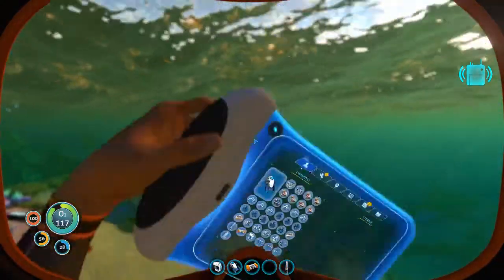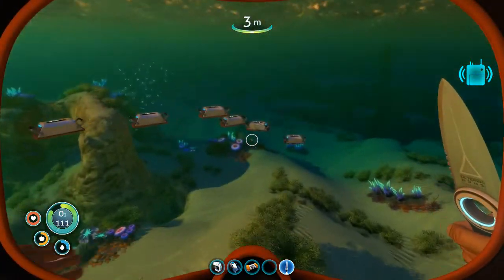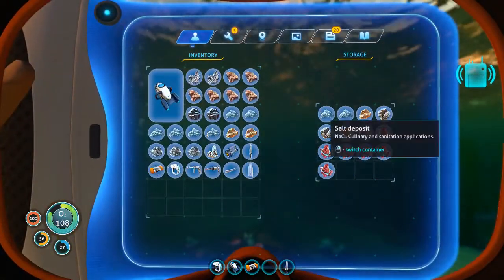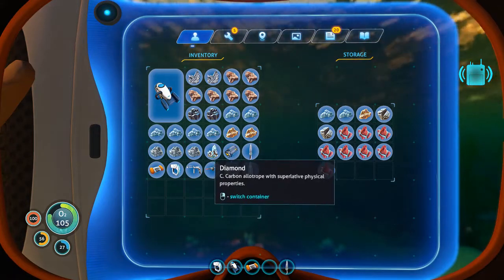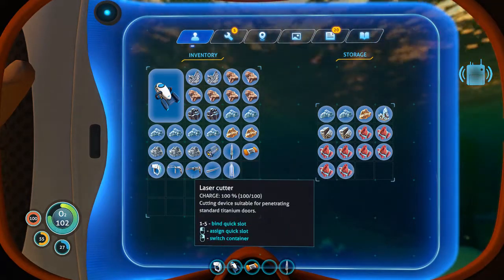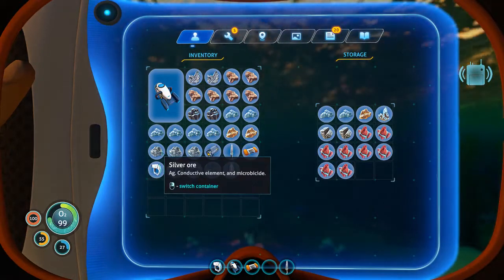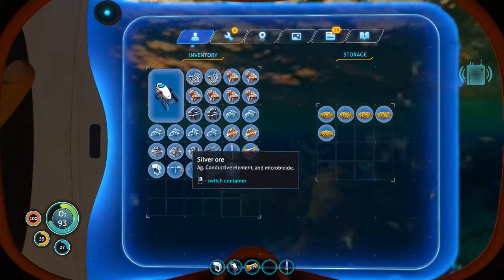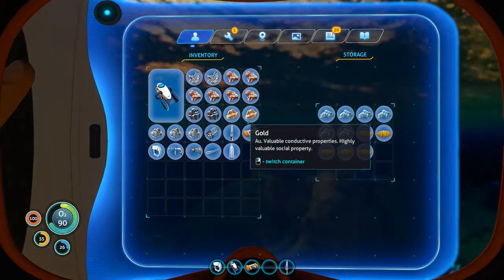So we'll quickly empty the inventory — shouldn't take too long. I'm not sure if I need any of this titanium, but I can come back for it. We need the second lead. We could make one for salt. Oh, it only takes two — I thought it took three. Well, we have an extra diamond now, which is good.